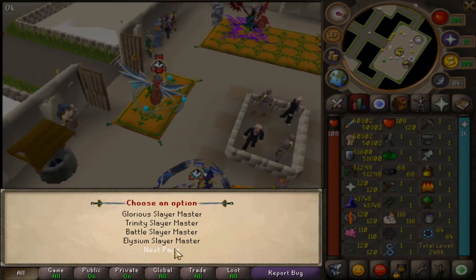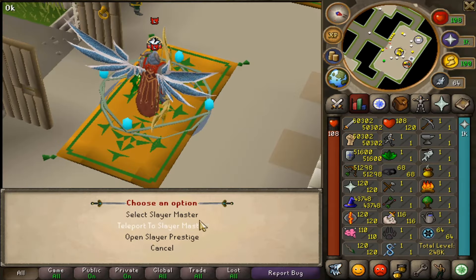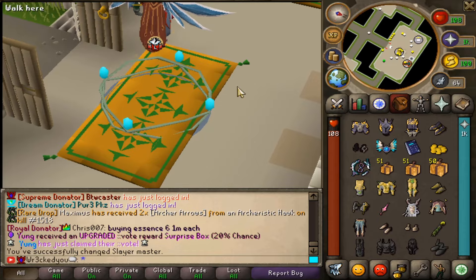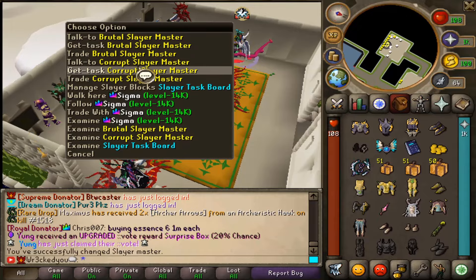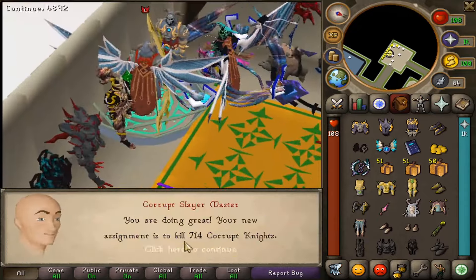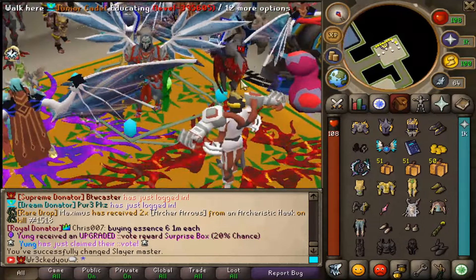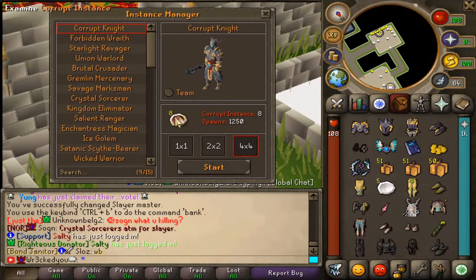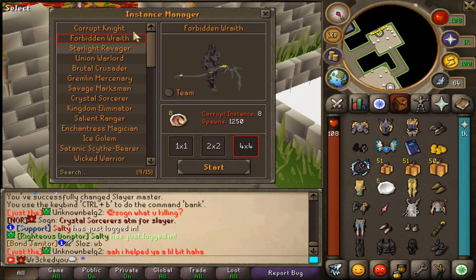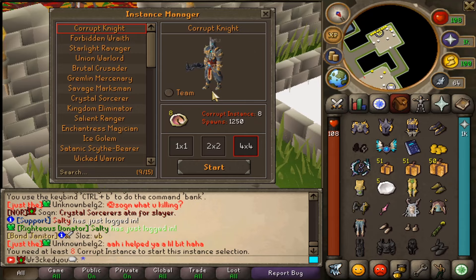With that, there's also a brand new Slayer Master — the Corrupt Slayer Master. If you select that, you can teleport to your master and start taking on these 40 bosses as a task. It'll actually give us those as a task, so that's quite cool — 714 Corrupted Knights right there. And you can actually instance those for area of effect to make those kills go by much quicker. To instance these bosses, you will need the Corrupt Instances, which lets you spawn a 4x4 grid and clap those out a lot quicker.